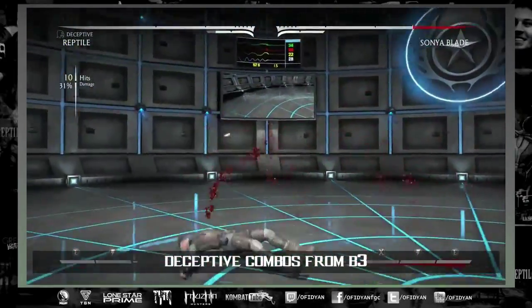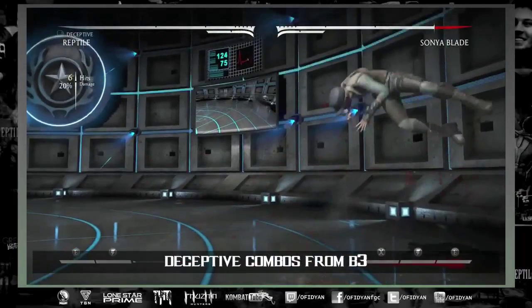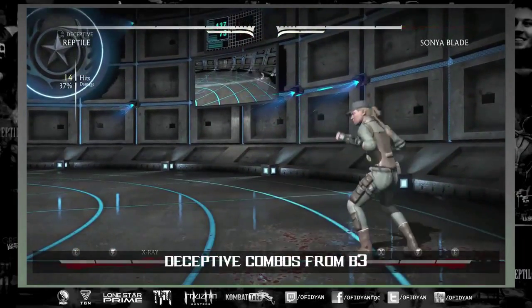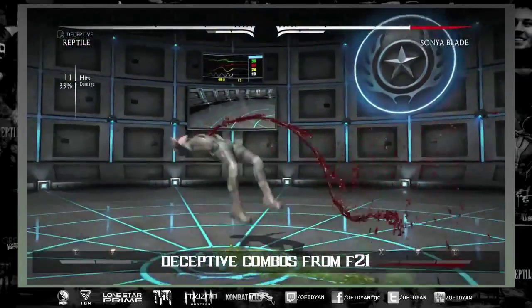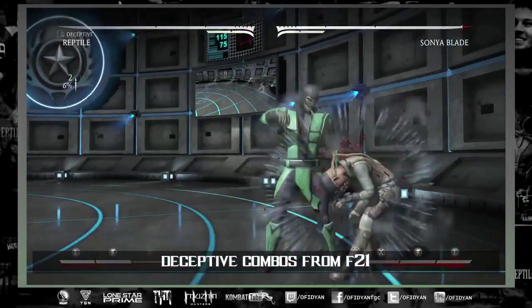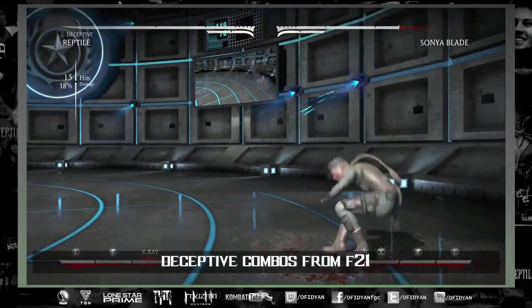Here are some combos from back three with invisibility — you can convert in many different ways. I'm not going to list the inputs because these are all in the combo guide. I only added a few things for combos, but really it's up to you — whatever's easiest to do while you're invisible is what I recommend. These are just the basic bread and butter combos; they're not the ones that hurt the most but they're easy and you can convert for great damage.